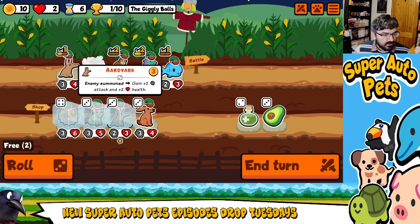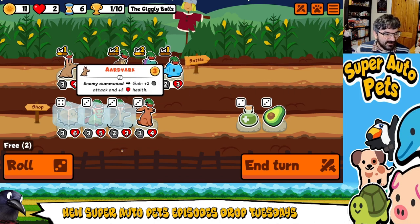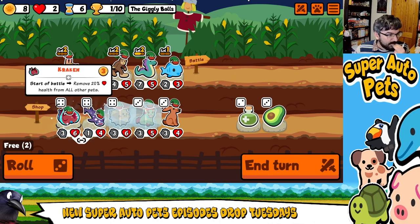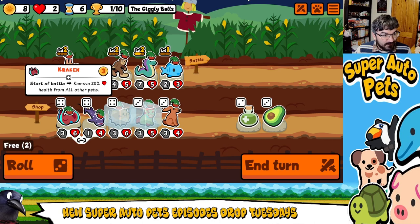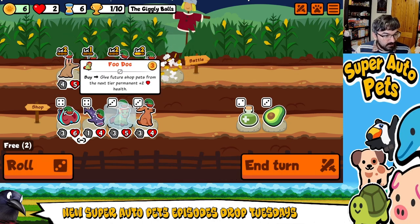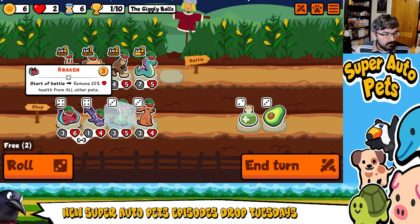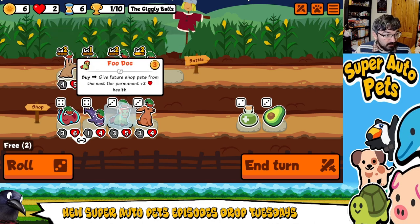I'm going to get rid of Seahorse. I've got two free rolls because my Bigfoot's level two. Level you up. So here's a thought — we're going to bring in puffer fish. I'm going to sell you. Do I bring in Foo Dog? I'm torn, because what we could do is bring in Foo Dog, put Foo Dog at the front.